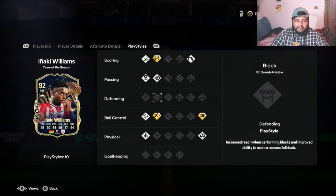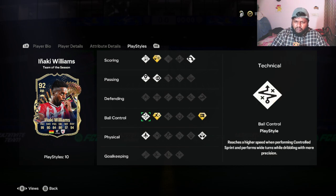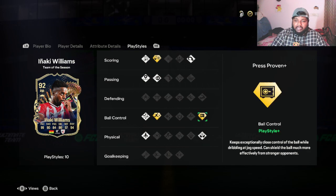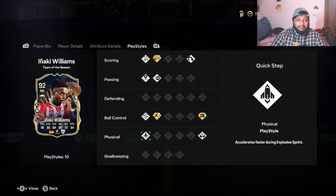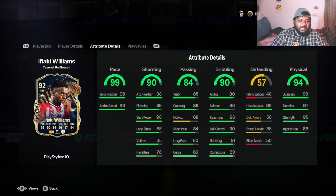In passing he has Incisive Pass and Pinged Pass. In ball control he has Technical. He has Rapid Plus, Press Proven Plus, Aerial, and Quick Step. Those are all his play styles and play style pluses. If you guys are into all this, let me know how it works in the comment section, because I just look at the gold and think 'oh it's nice' and move on.